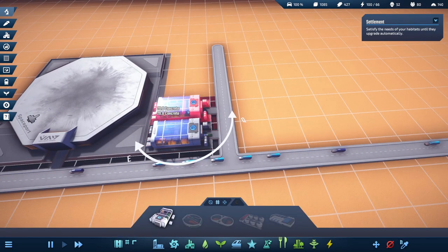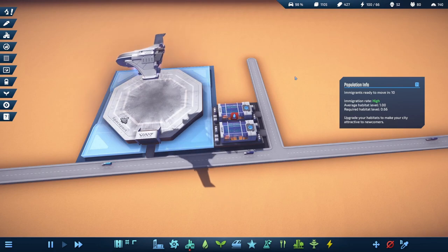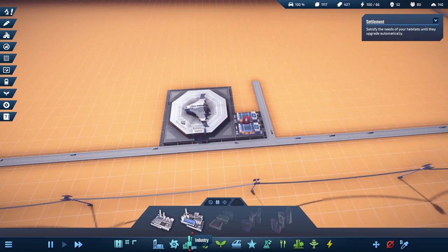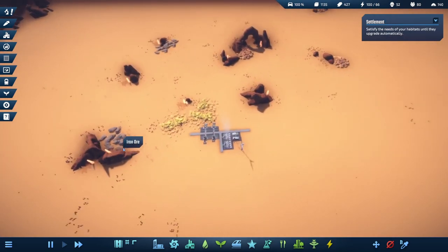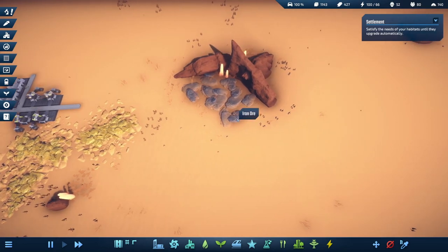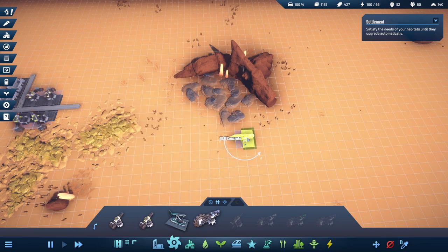Let's put in some more food to prepare for the next round of citizens coming in. There it is - 10 of them ready to come in, habitat level 1 required, habitat level 0.66 - we're good. Keep on coming in people! We got steel. Our steel mill requires iron ore, carbon, and water. Let's make some steel near an iron node. Let's get a small iron mine and rotate it.